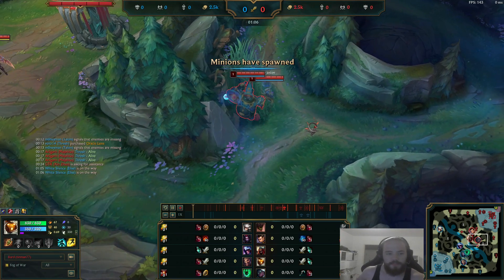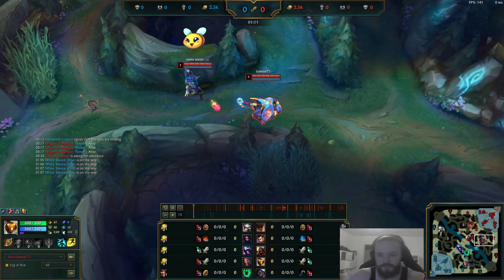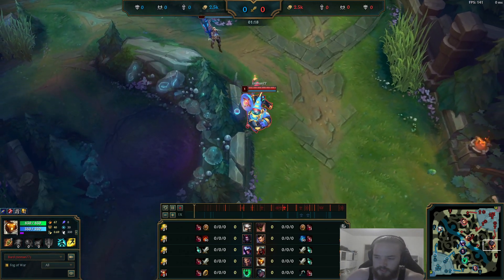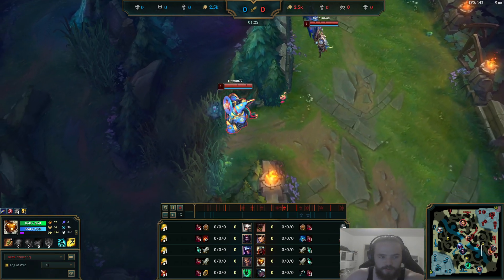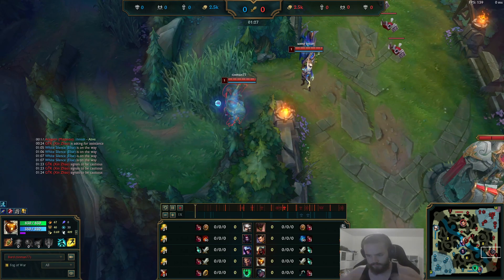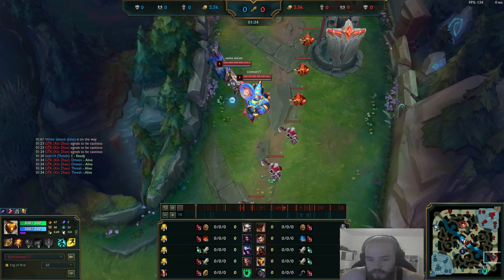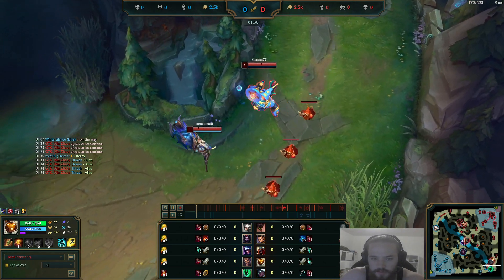It can be a nice change — you don't want to only play support. For runes we went full scaling: First Strike, Boots of Speed, Futures Market, and Cosmic Insight, with Taste of Blood and Treasure Hunter. Treasure Hunter is obviously good in bot lane as you'll get kills and assists on different champs — it's not as good in top lane, for example.